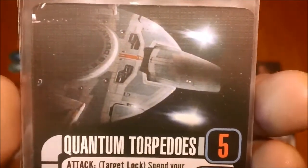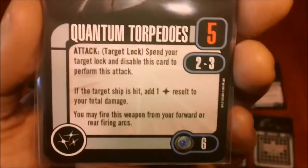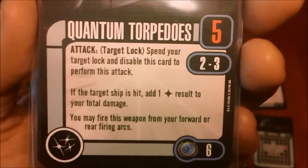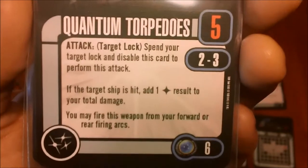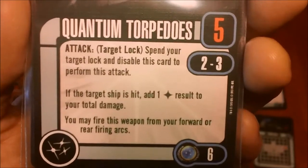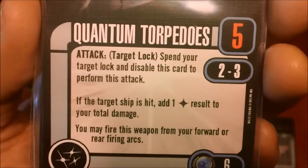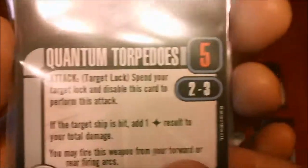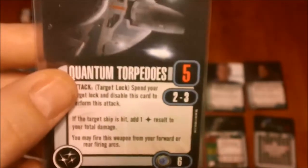And then quantum torpedoes, which come with the Defiant — the first time we've seen these. They're range two to three, five attack, need a target lock, and are six points. If the ship is hit, you get to add an extra hit to the total damage, and they can be fired from the front or rear arc. A very nice weapon.